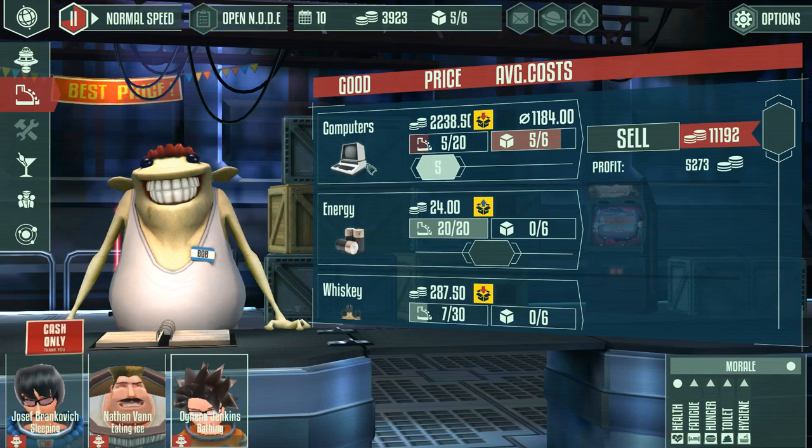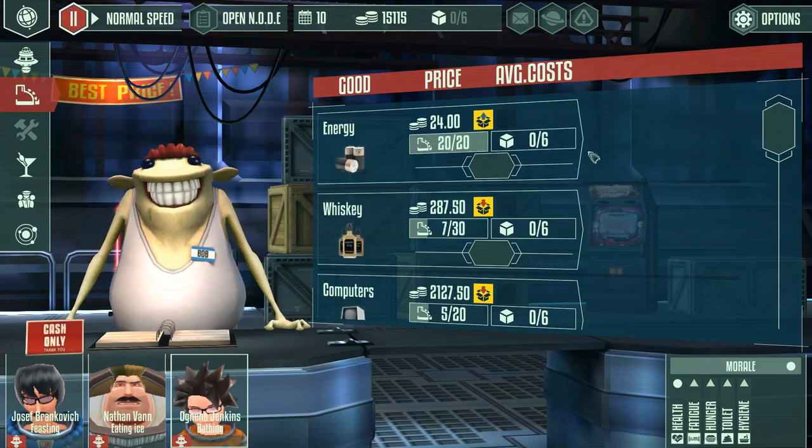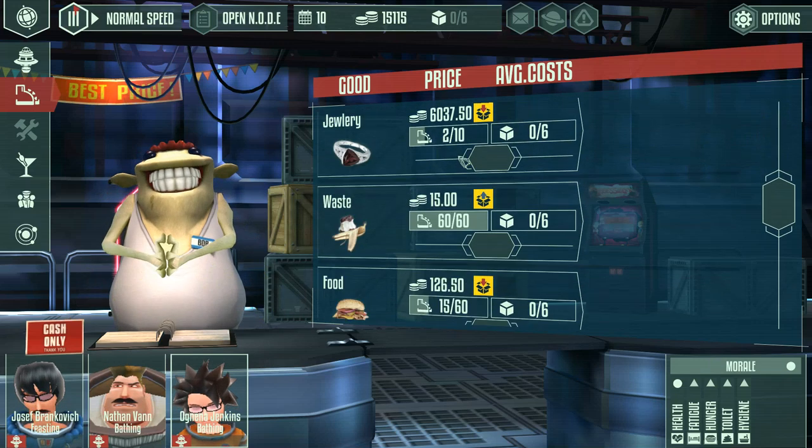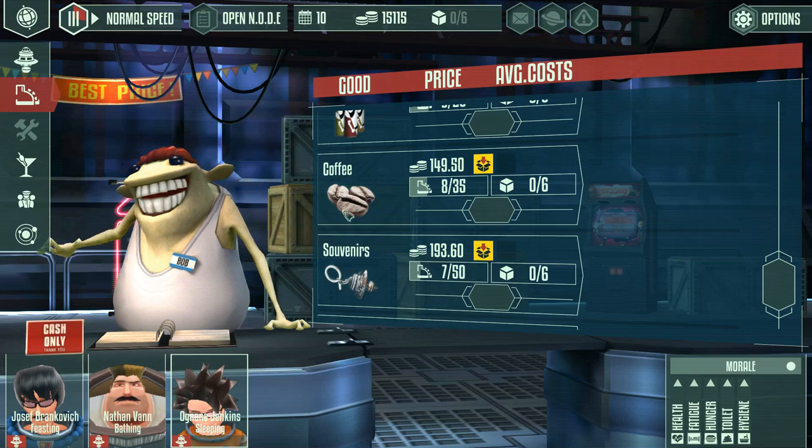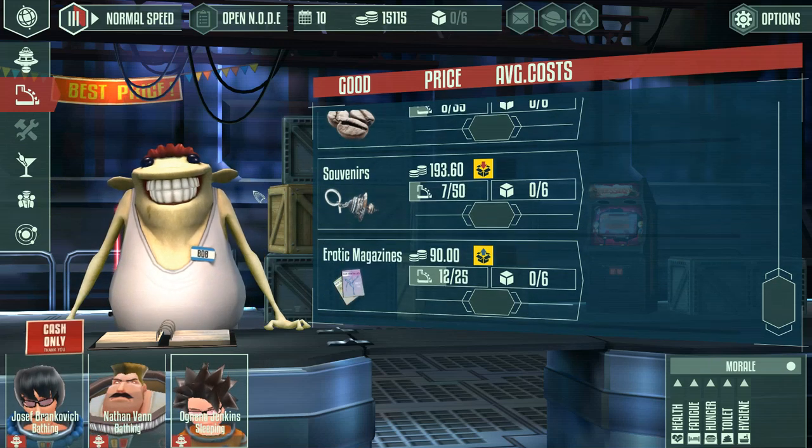Now that we're here, we can go to this tab and sell some of these computers. We can sell them for a nice profit of right around 5,000 credits. This cycle will just go on and on where we can continuously buy and sell - buy low, sell high, as we would want to.